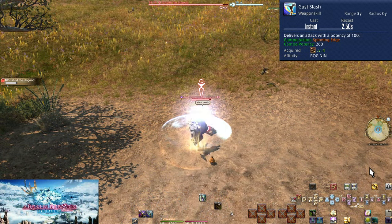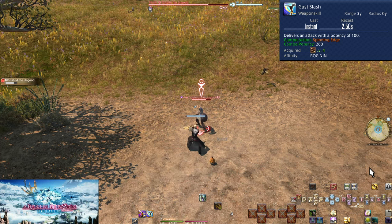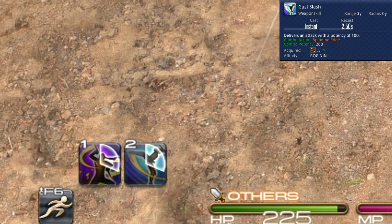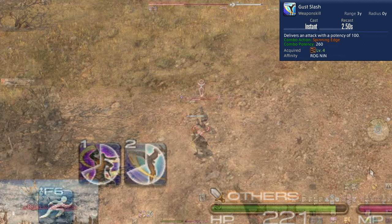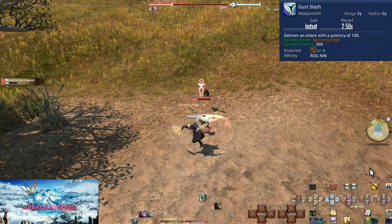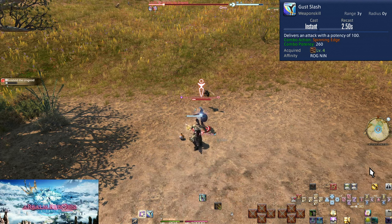Level 4: Gust Slash. This does 100 potency by itself, but we want to use it as part of a combo with Spinning Edge, where it does 260 potency. Combos light up on your hotbar. Alternate both attacks to get the most out of them, starting with Spinning Edge. Going forward, I won't mention non-combo potencies — we should always get the combo potency, so that's our focus.